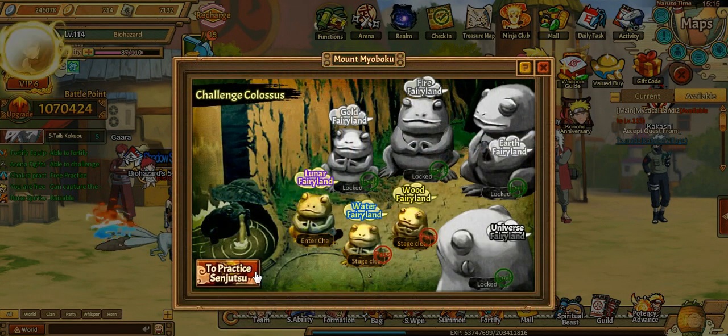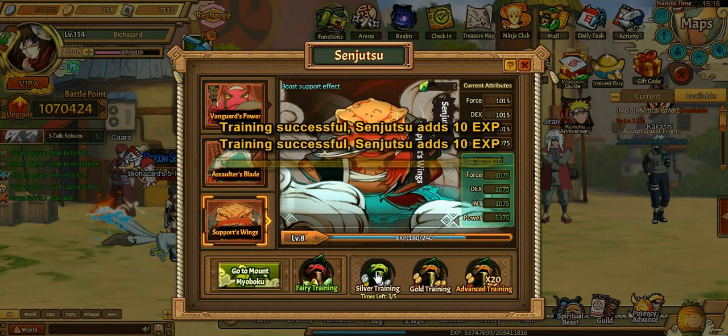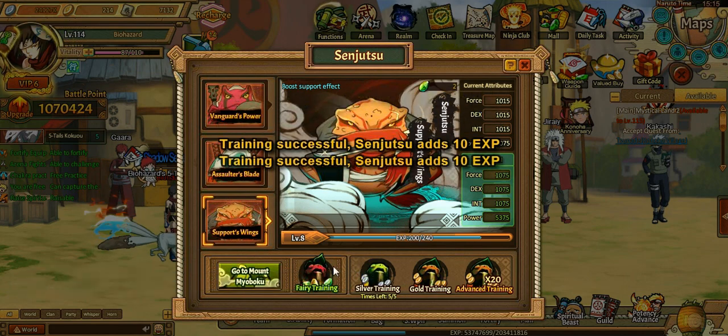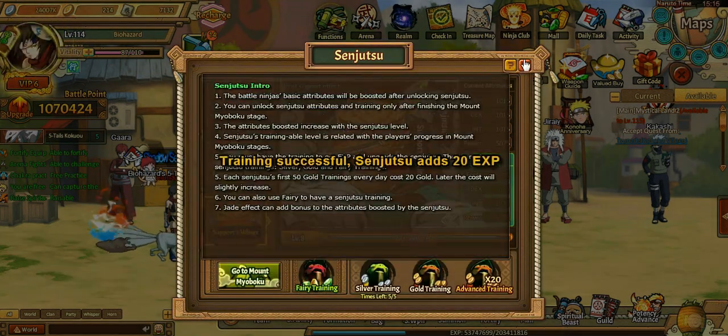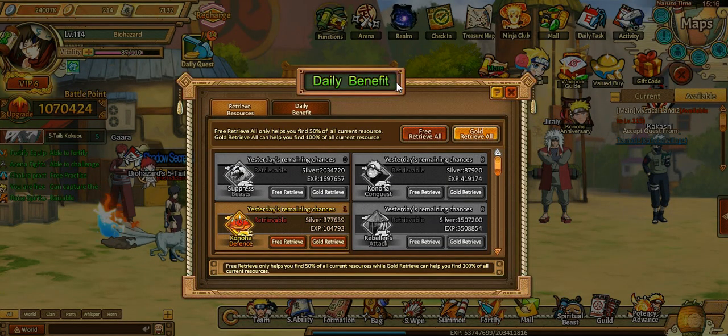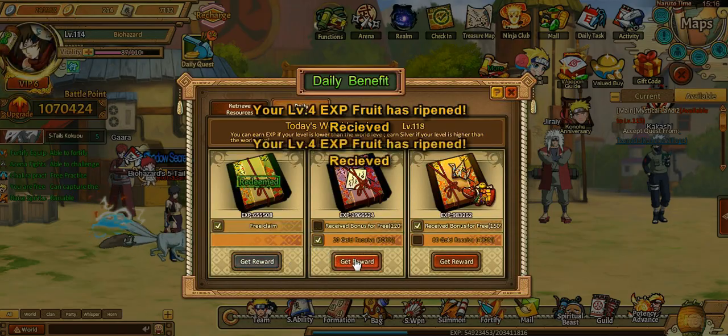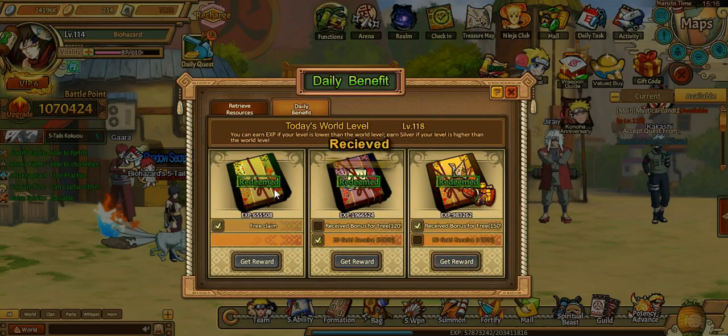We're gonna go for the support. I want to get the assaulter up to 20 but I think I'll get the support up to 10 first, and then we'll focus on the assaulter up to 20 after that. Then after we get that one to 20 we'll get the support to 20 as well. Let me grab these real quick.